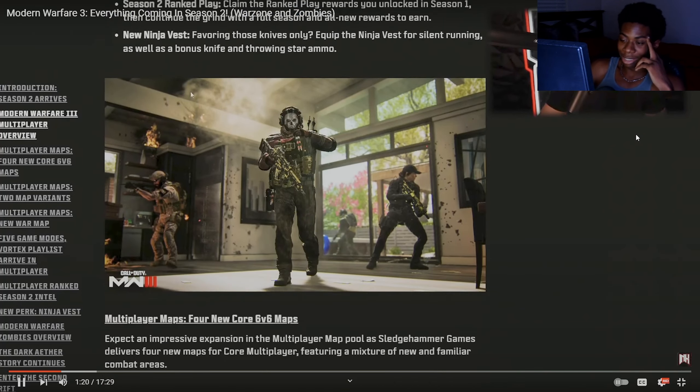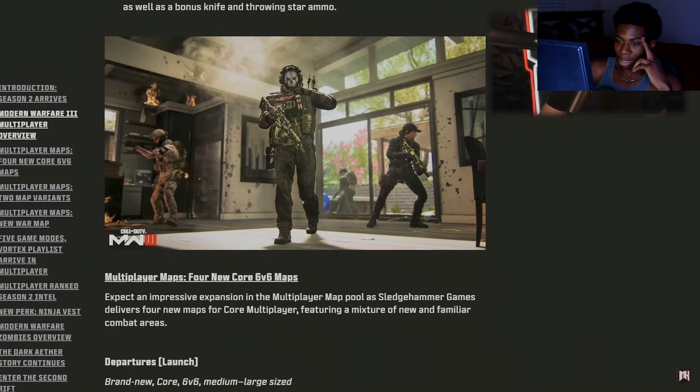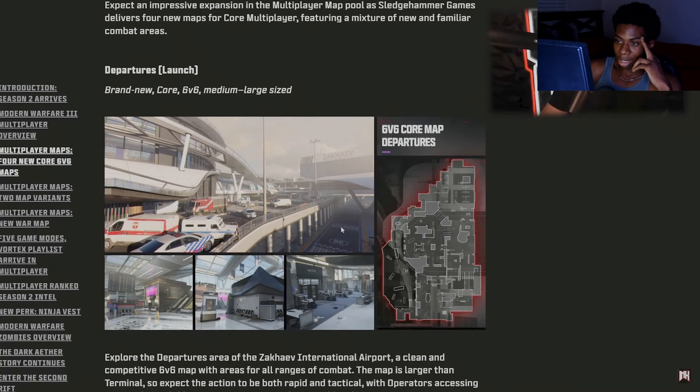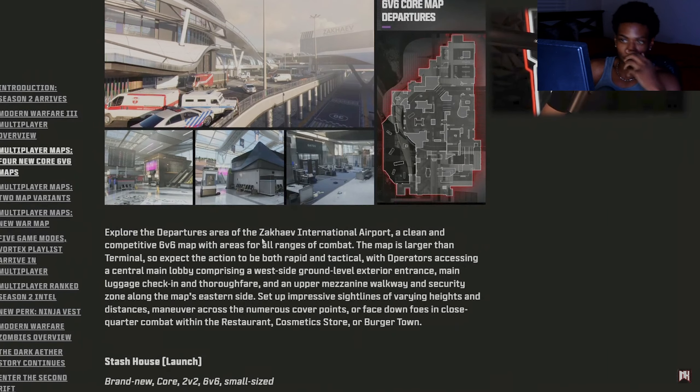As far as multiplayer maps go, we have four new core 6v6 maps. The first map is called Departures — a 6v6 map that kind of gives that Black Ops 2 airport train map vibe. But essentially it's another terminal — it takes place at Zakhaev International Airport — a brand new terminal, so a pretty interesting aesthetic.